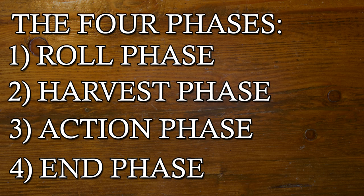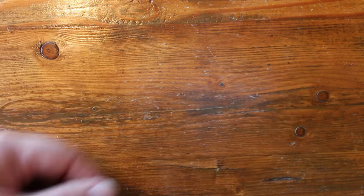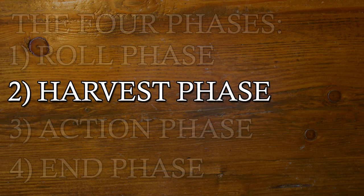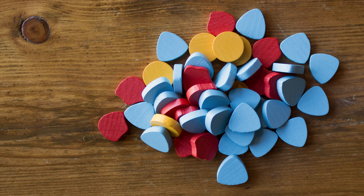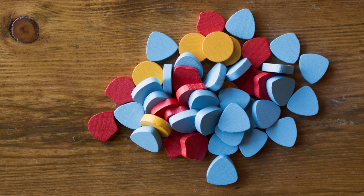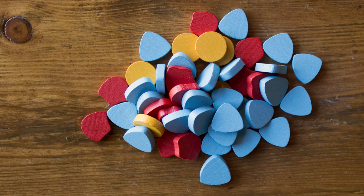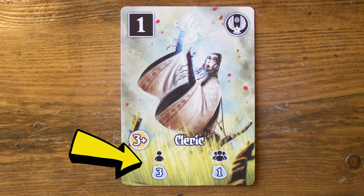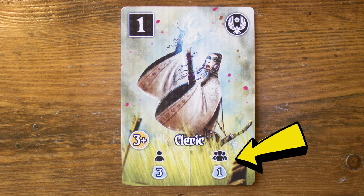There are four phases to each turn. First is the roll phase — this is when the active player will roll the two dice. Second is the harvest phase. During this phase, players will get the chance to gain and trade resources based on the citizens they own. Each citizen has two powers at the bottom of their card. On the left is the power that activates when it's your turn and that citizen is activated. On the right is the power that is activated on other players' turns.